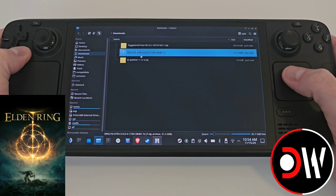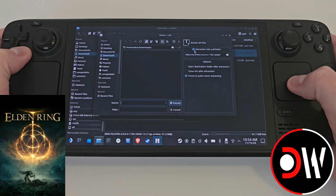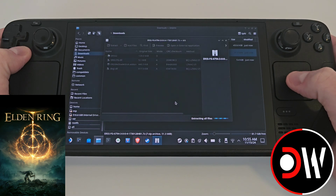We want to double click on ERSSFG first, click extract, make sure extraction into sub folder is selected, and extract.